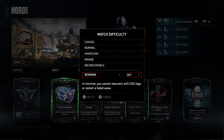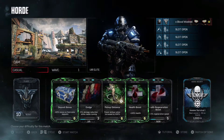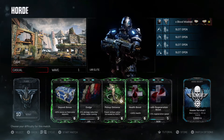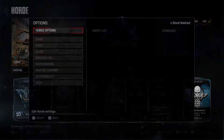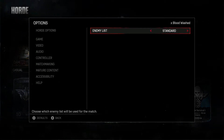However, you would think the option for anything goes would be under that menu, but it's not. You need to be in this lobby, and then you press the start menu to open the options menu. And here it is, under enemy list — you just toggle over and select anything goes.